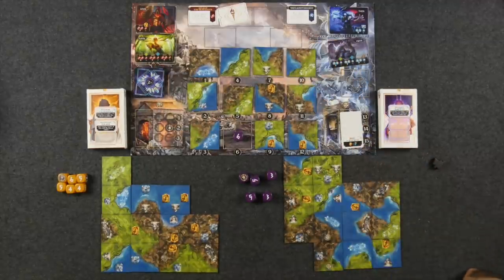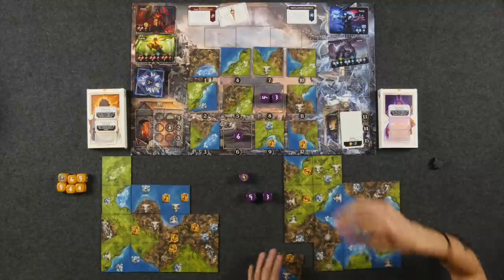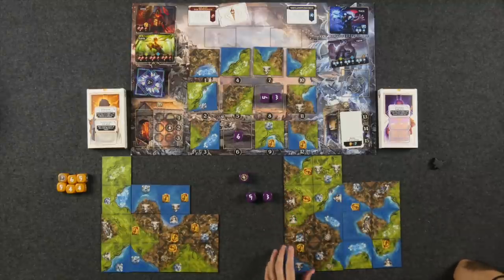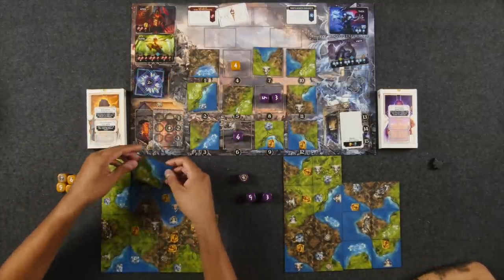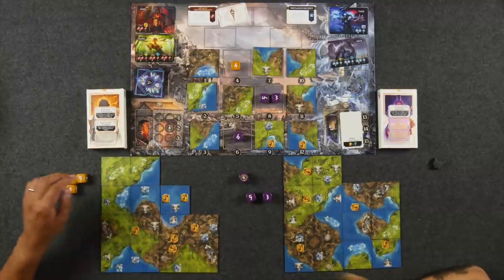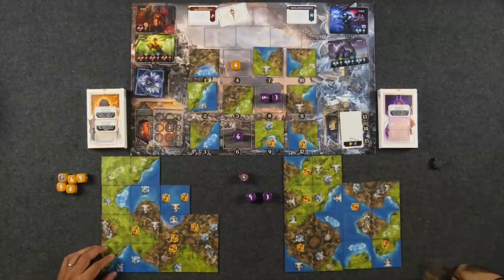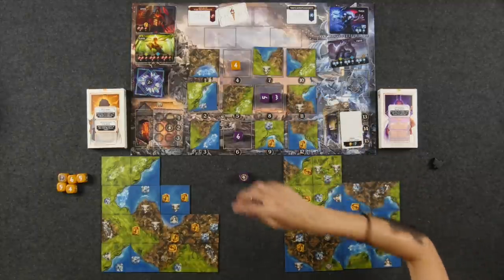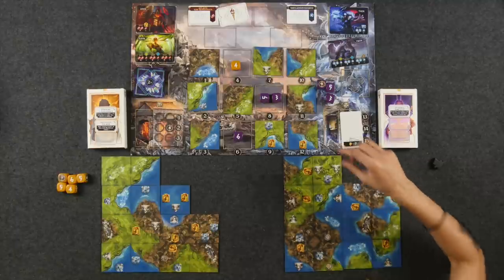Monique takes an 8-value tile (5 plus 3) with two tiles left to fill. Naveen, with his four die, takes a tile and closes out a large area — a contiguous green region of five tiles for Naveen versus Monique's three connected. Monique then takes a tile worth 11 (9 plus 5 minus 3) to continue building as the scenario nears its end.